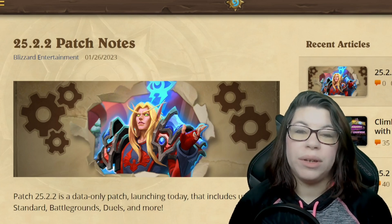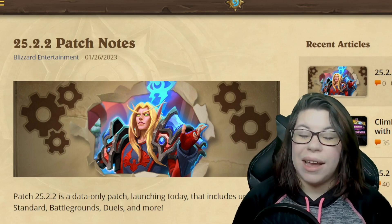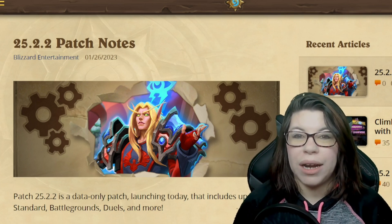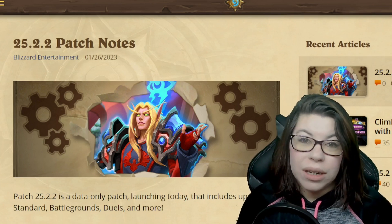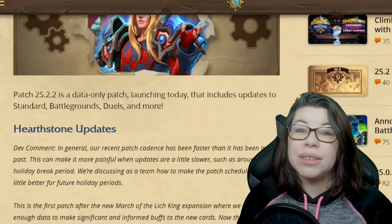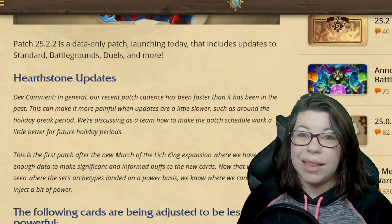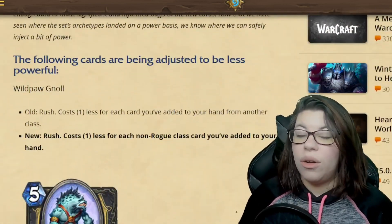Hearthstone patch 25.2.2 is launching today, Thursday, January 26th, and has officially posted the patch notes, including all of the details as to exactly what is changing with all of the cards that they previously teased or announced. For Standard, we have the Wildpaw Gnoll for Rogue.